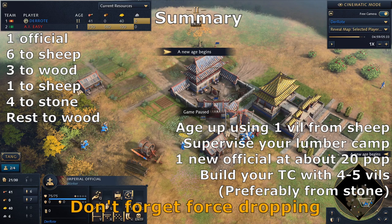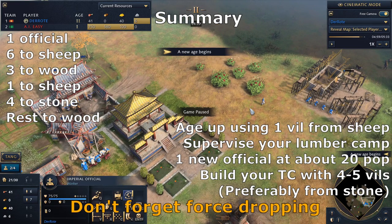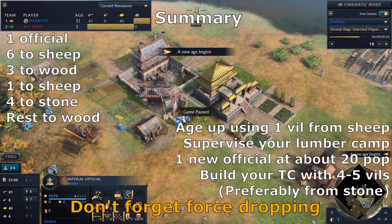We're in a decent position — I wouldn't call it a solid economy yet, but from here on it's easy to develop your economy with two officials. You have to react to what your opponent is doing: build the right military buildings at this point, because you will have to defend if your opponent scouts this and attacks with a rush or something. Just be ready to defend yourself. From here you can go to Song Dynasty later, or skip it and go to Castle Age directly — a lot of things can happen and you have to adapt.